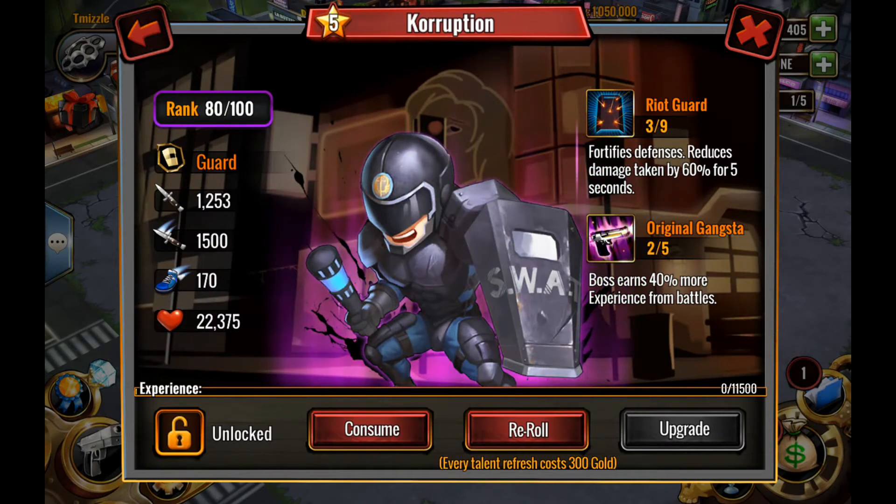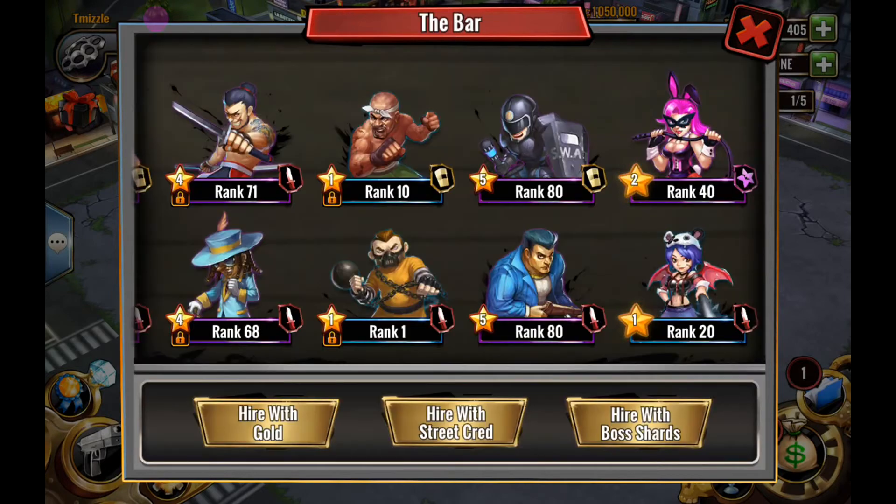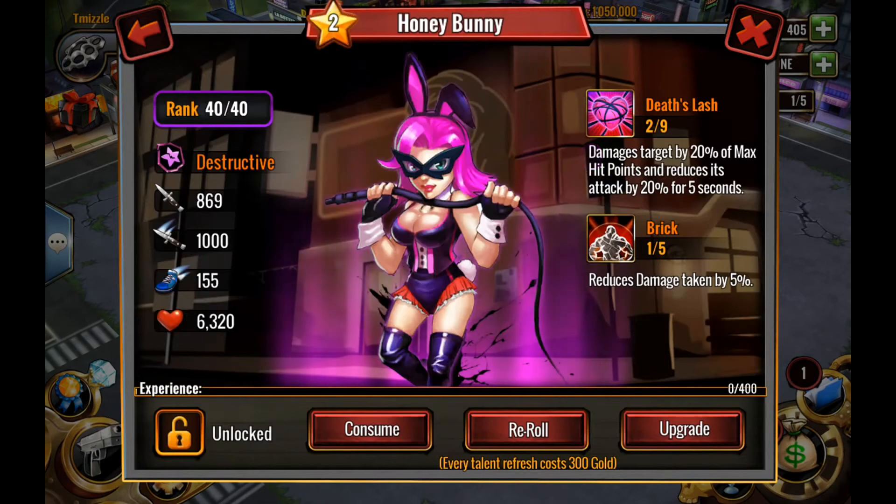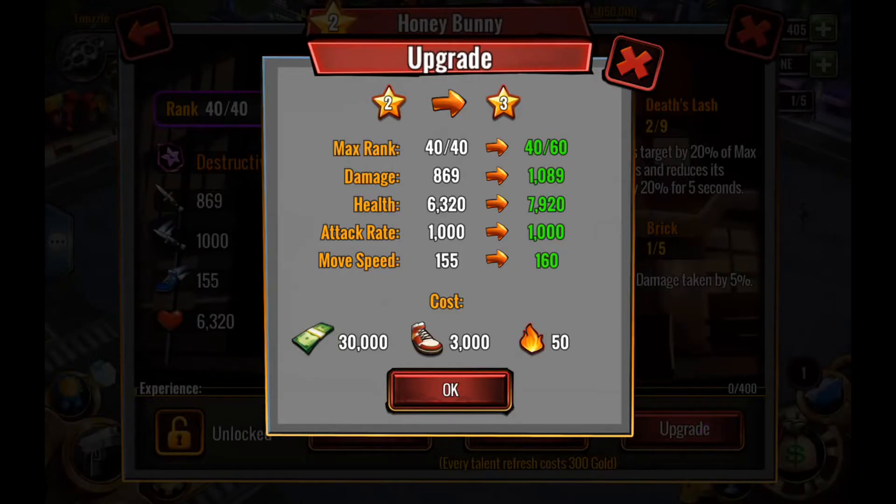The next upgrade for Corruption will be at level 100, where we'll take him from a five-star to a six-star. The new Honey Bunny we just got today — we're going to upgrade her from a level two boss to a level three, which will increase her damage to 1089 from 869, and her health to 7,920 from 6,320.